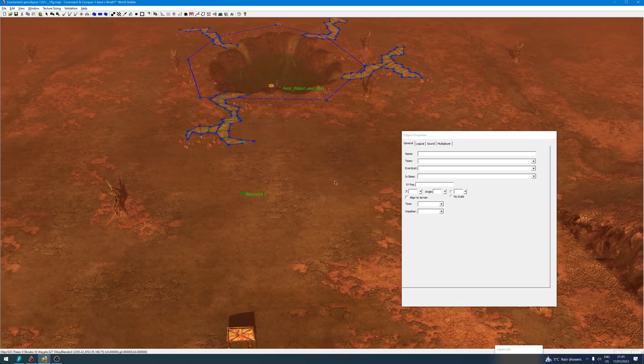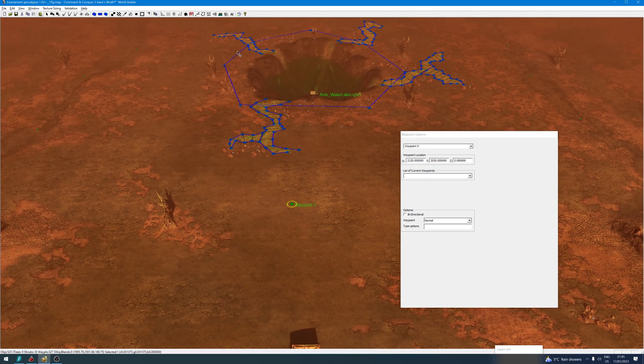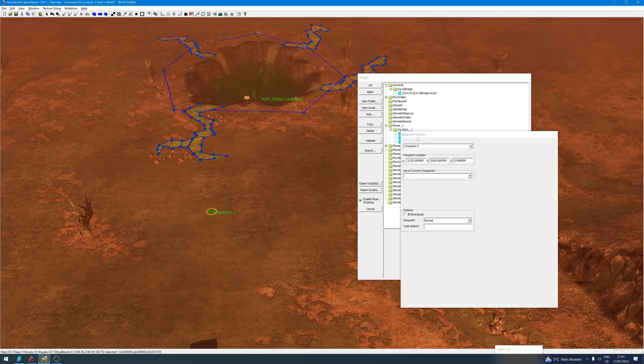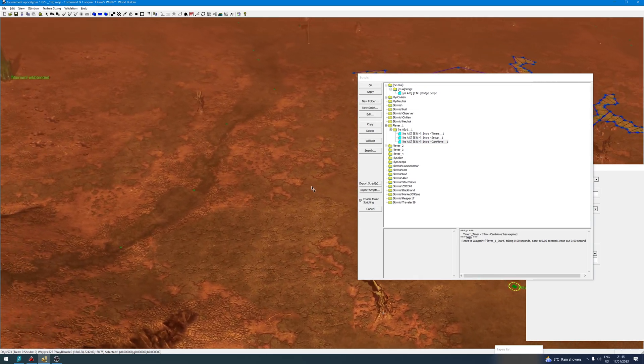We're in World Builder now and the fix involves putting a waypoint on the lowest or a lower part of the map, and then making a script that essentially moves the camera at the start of the game to this waypoint. Then it waits several frames — in this case it's three frames — and then it goes to this waypoint again and makes another counter with three frames, and when that expires it takes the camera back to the spawn location of the player.